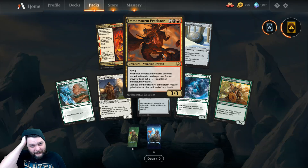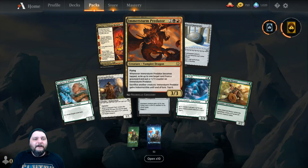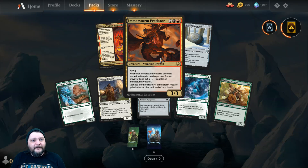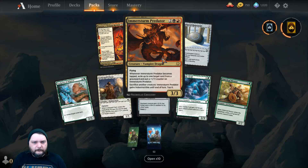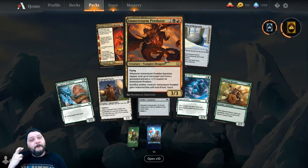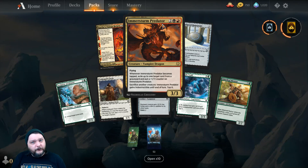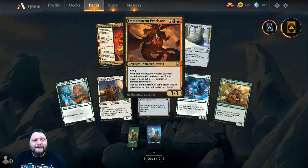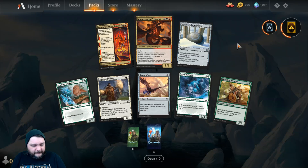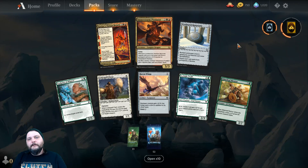We got yours for Thursday tomorrow. Hopefully we won't open up another Immersture Predator. The only non-Immersture rare or mythic I've gotten so far was a Mythic — it was a Niko, the Inexorable, or something like that. Remember, tomorrow is yours for Thursday — fingers crossed, I'll be giving away a TCG Player gift code if I get a Mythic. Make sure you check out tomorrow. Friday, I'm just going to open up 10 packs and probably get 5 of these in them. Thanks for watching — we'll see you next time.